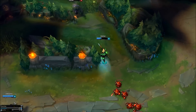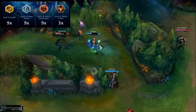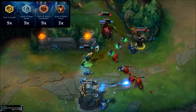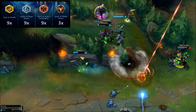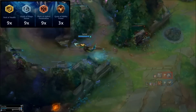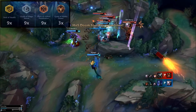There are two possible rune setups for Nami. The first is for AP support Nami. I get 9 seals of HP for the most raw defensive stats start game, as Nami is so squishy. I then grab 5 flat glyphs of magic resist and 4 scaling magic resist glyphs. I then grab 9 marks of hybrid penetration and 3 ability power quints for even more damage. This setup gives our heals and abilities some nice damage and lets our passive scale a little quicker. The penetration also works beautifully with our E cast and when harassing.